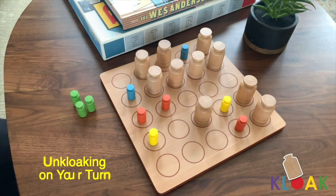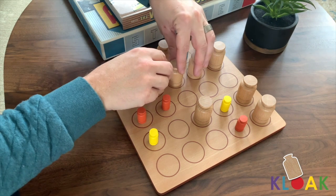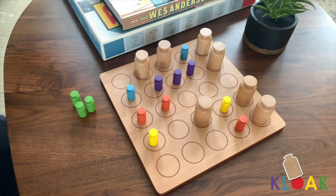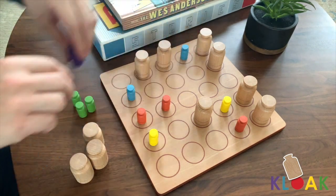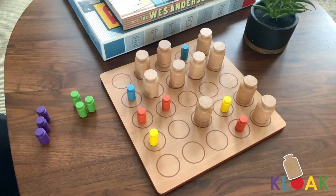Uncloaking on your turn: if on your turn you believe that there are three small pieces of the same colour in a row, but all or some are cloaked, you may lift up any big pieces that you believe are cloaking the small pieces of the same colour. Whenever you score, remove the three matching small pieces from the board and place them near you. Place any big pieces you lifted back where they were at the start of your turn.